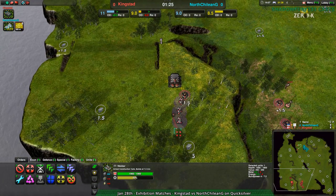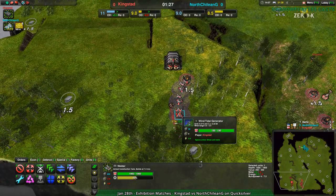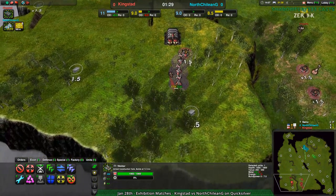North Chilean G is a bit behind economically. Kingstad is rapidly exceeding them economically. The only thing is Kingstad is not going for a lot of metal yet, going for more energy in the meantime, but they will get there.